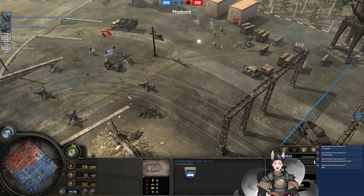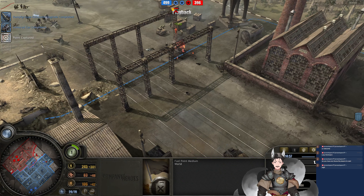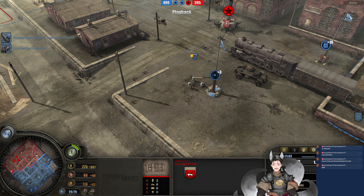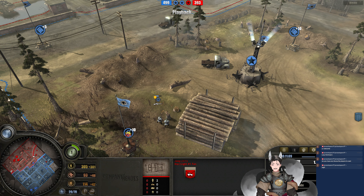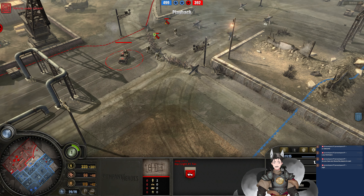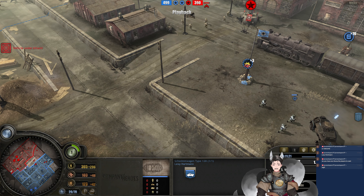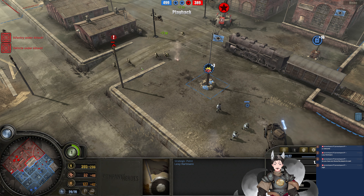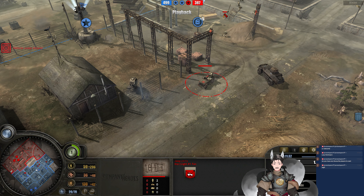He's trying to get the Jeep captured on the field. The Schimmwagen — could not quite get it. He may have a queued-up order to capture this fuel point, and he did not take out the Jeep, so the Jeep has been saved. An armored car now arriving — does good damage on the rifle squad. Does get forced back there. Another armored car advances and finds a good autocannon fire onto the Jeep — or maybe not.